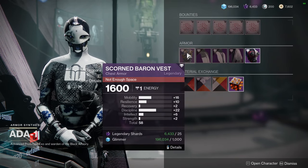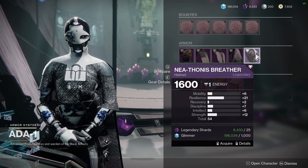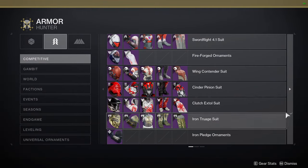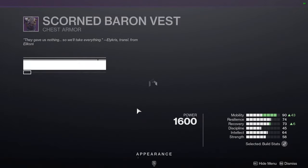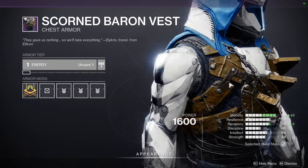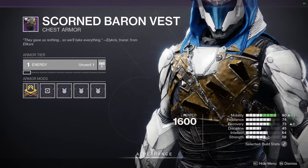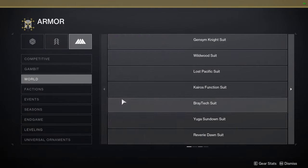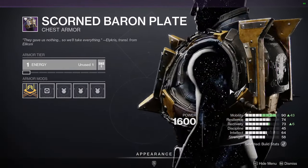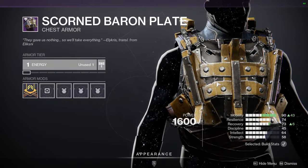For the armor, it's going to be scorned pieces for Titans, Hunters, and Warlocks. The helmets for Warlock and Hunter are really terrible, but Titans have a really cool Panther helmet. I'll show the scorn pieces quickly because some people will want them. Hunters, your piece is pretty cool, though we don't have scorned exotic ornaments - you could combine it with Shards of Galanor. Titans, you guys have really good pieces for scorn sets - two exotics with scorned ornaments, which is really cool.